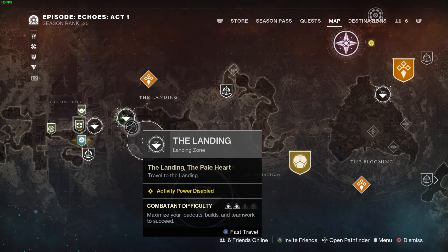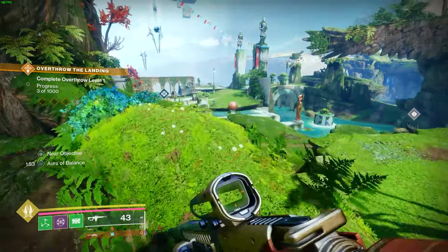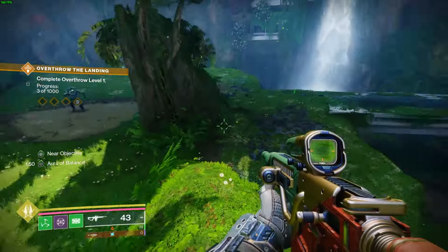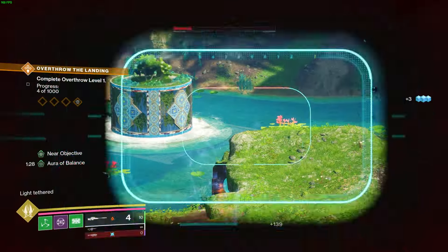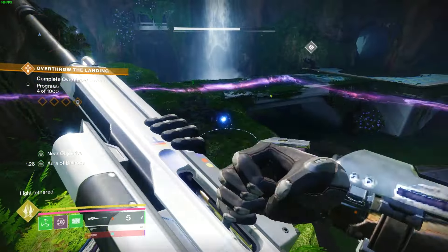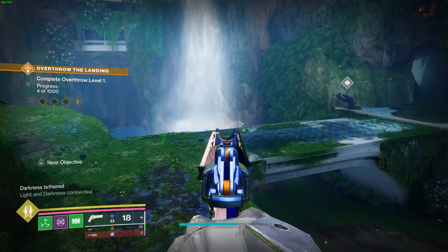The next paranormal activity is going to be found in the Landing. Once you commune with the ghost, jump onto this tree and you'll see the blue cube there — the red cube is going to be underneath the waterfall. Stand here and shoot the two cubes; you just have to jump a little bit to get the other one.